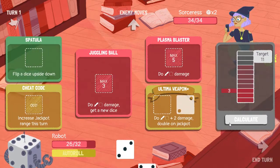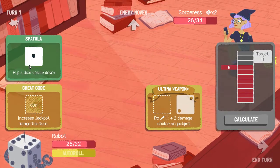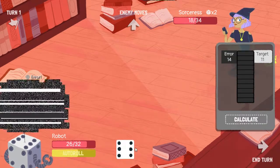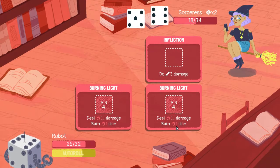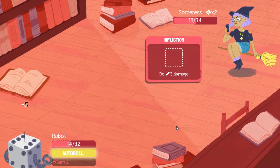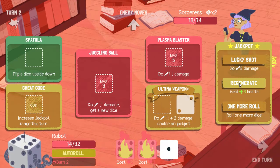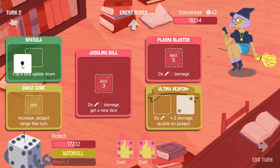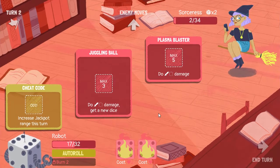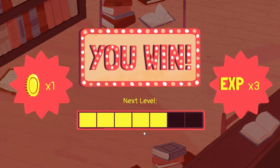Alright, sorceress next. We're gonna put this here, this here, flip that upside down for sure. These are guaranteed damage because I had a feeling I was going to bust. Oh, that burning light's gonna hurt a lot. Let's auto-roll. I know — ultima weapon, thank you. More CPU — yay.